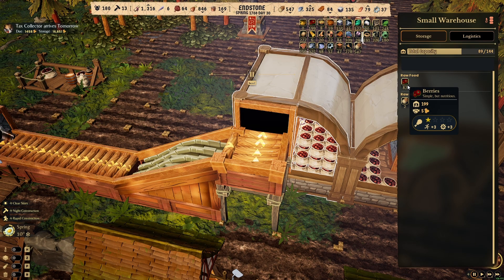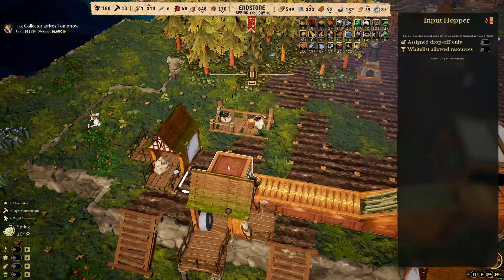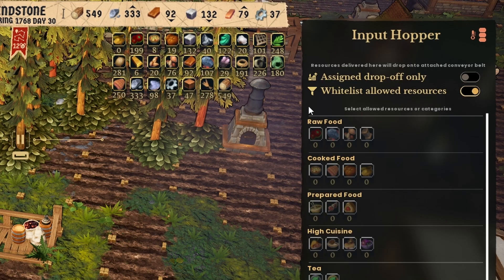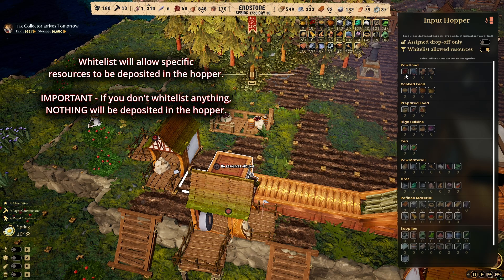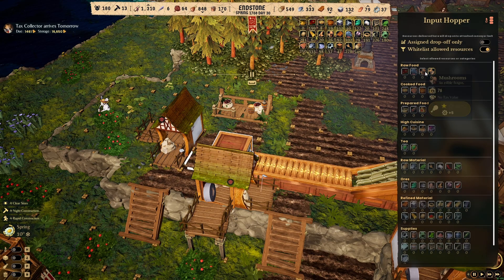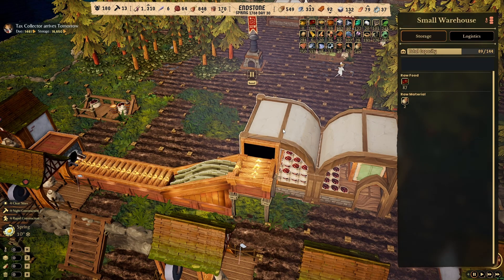I have 87 berries - let's see if it works. I forgot something: over here you're going to click whitelist. When you click this, make sure you click berry. If it's not whitelisted he's not going to put anything in here. If you click everything, he's going to put everything in there, which is not good either. I just want berries, so I'm going to choose berries.